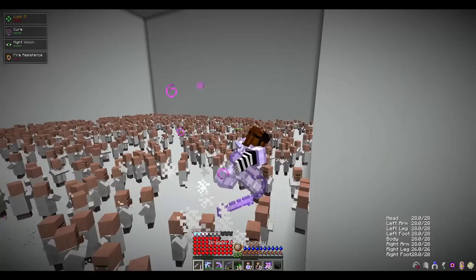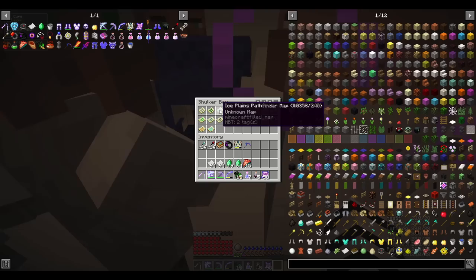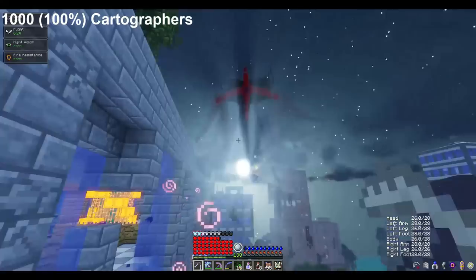First, I'll go over my findings after trading with 1,000 cartographers. After trading some paper with a cartographer, it unlocks the first pool of maps the villager can trade you, and for me there were only five. You can get a map to an extreme hills, a roofed forest, an ice plains, a savannah, or a desert biome.